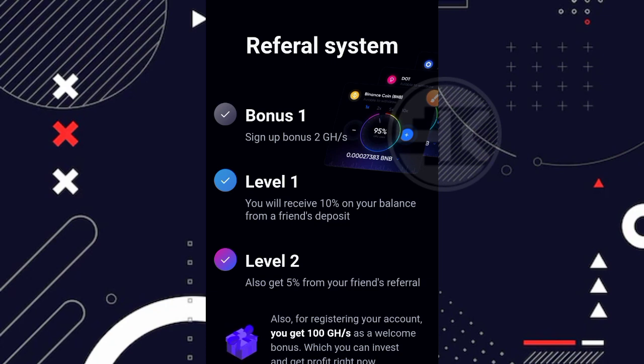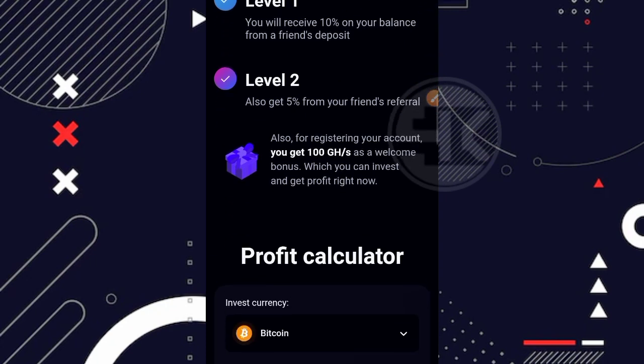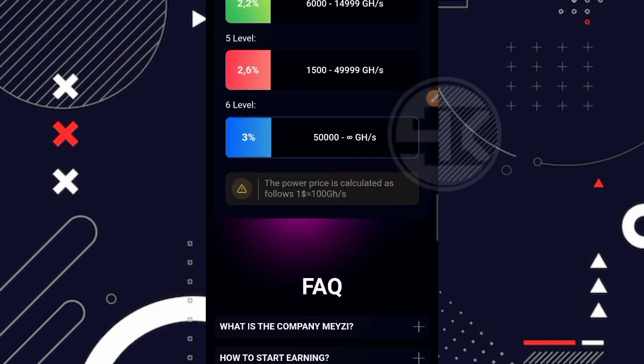Disini juga ada 2 level lagi. Untuk level pertama, kita mendapatkan 10% dari referral kita yang melakukan upgrade plan atau pembelian GHS. Begitu juga untuk level keduanya, kita mendapatkan 5%. Nah di bagian bawahnya disini ada profit kalkulator, jadi kalian bisa kalkulasikan profit kalian.